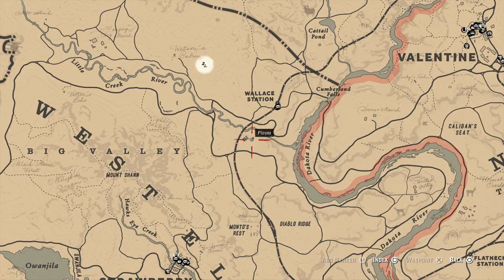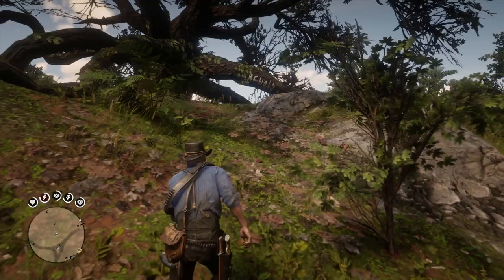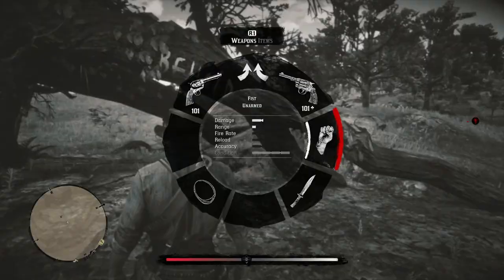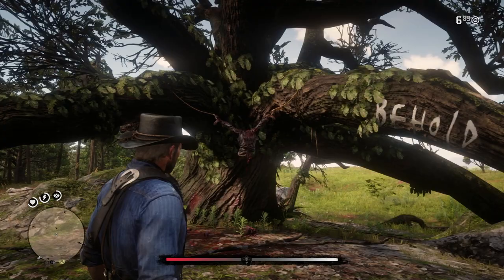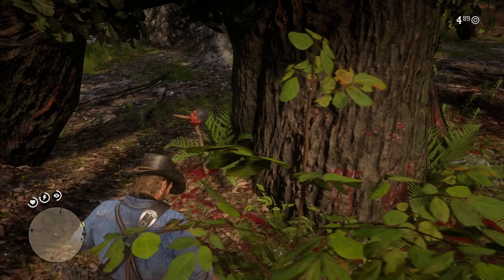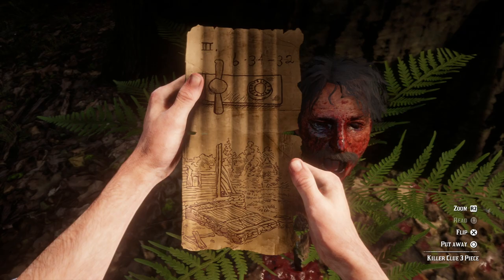Our third location is the furthest away — it's south of Rhodes. Off to the right of the path, look for the same thing: more body parts on the ground, blood. There's a big tree with giant roots sticking out of the ground, and on one of the roots it says 'behold.' So if we piece together all three: 'look on my works,' 'do you see,' 'behold' — I'm really not too sure what that's supposed to mean. You can find the severed head at the back, and this is our third and final clue. It looks like it's pointing towards a cellar, and it has the combination code on what looks to be a lock: 6-34-32.